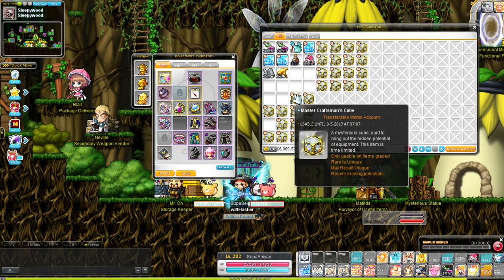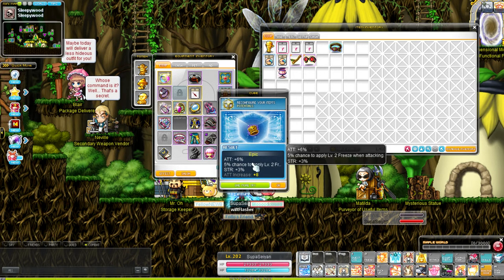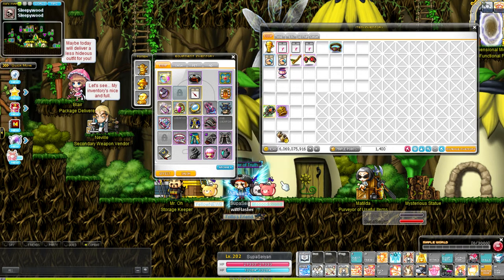I'll do it later. I'm going to try to see how many cubes it takes to get to unique on average. Counting: 1, 2, 3, 4, 5, 6, 7, 8, 9, 10... that's pretty good... 11, 12, 13, 14, 15. Okay, fine. Attack 6%, strength 3% — damn, that's actually pretty good. Maybe I should keep it. I'll keep it for now. Let's try on the emblem.